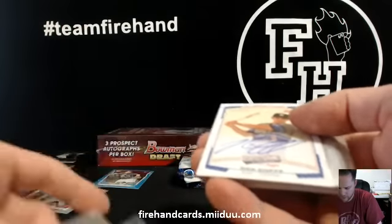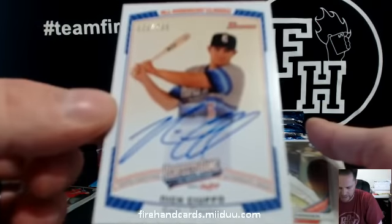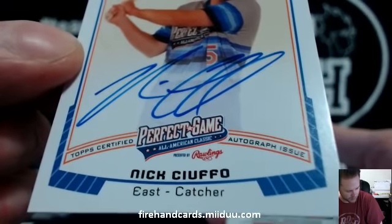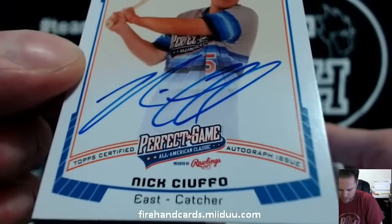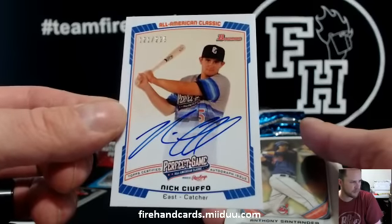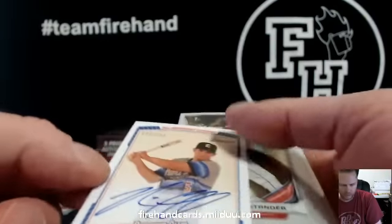AFLAC. Nick Sufo — Tampa Bay Rays — 121 of 235, Perfect Game Auto. Nertzoy and the Rays. 121 of 235 — nice. Perfect Game hit — those are always fun.